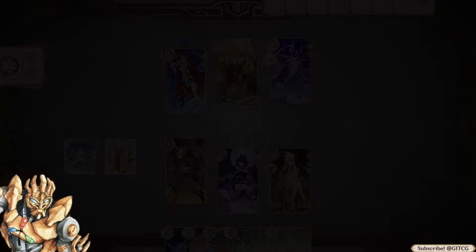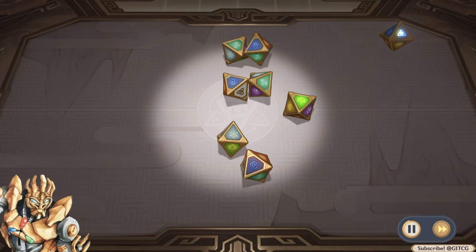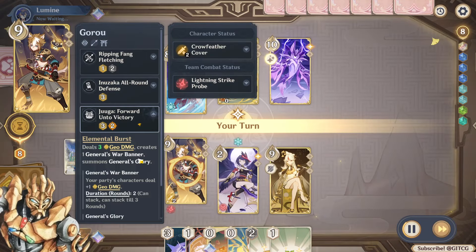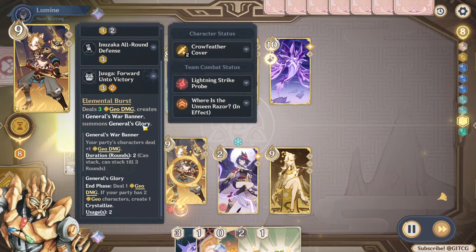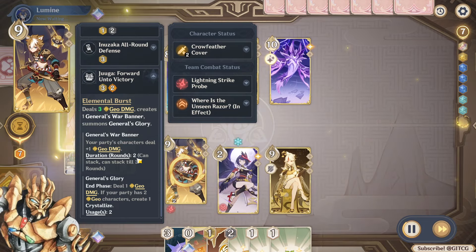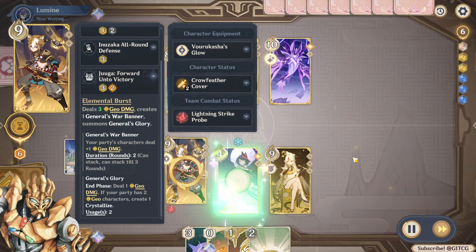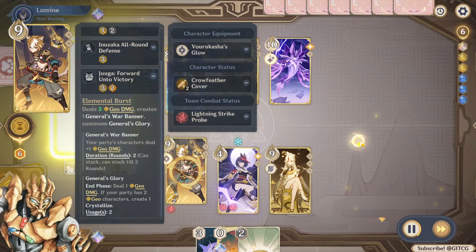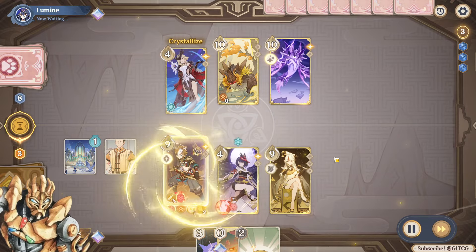Moving on to the burst, Juuga: Forward Unto Victory deals two geo damage at base — there's a booster factored in that you don't want to count. It summons a General's War Banner — same buff, geo damage plus one, duration of two rounds, stackable up to three — and also summons General's Glory. General's Glory is a summon that in the end phase deals one geo damage, and if your party has two geo characters, it creates one Crystallize.